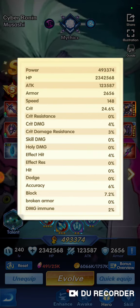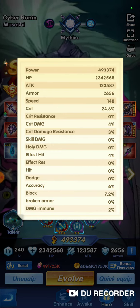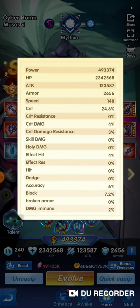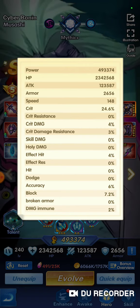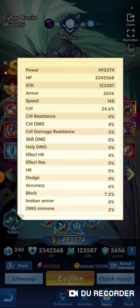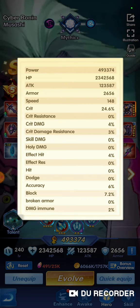Broken armor — I'm not entirely sure that was even a thing. And damage immune just means you don't take that much damage period. So if you're going to take 100 damage and you have 2% immunity, 2% of that — or 2 points — didn't count. That's basically your stat breakdown.